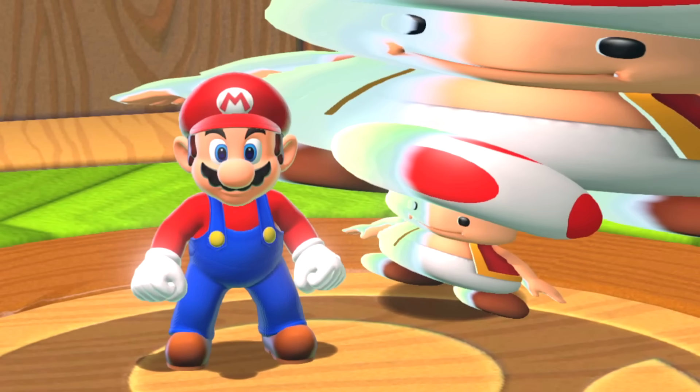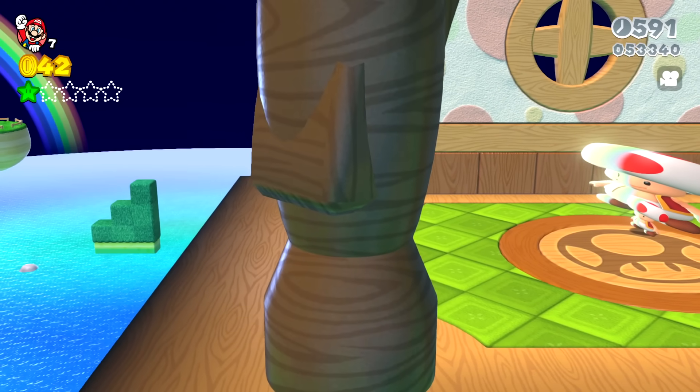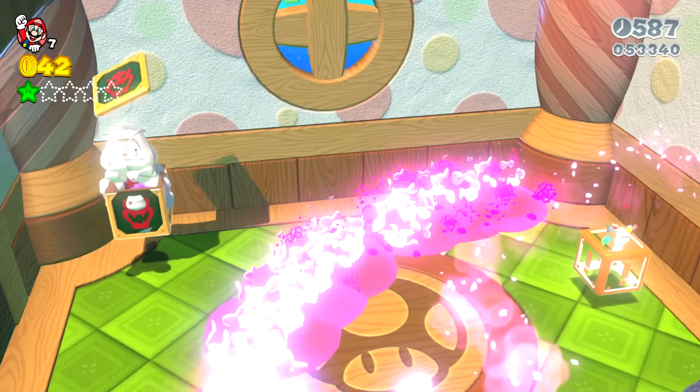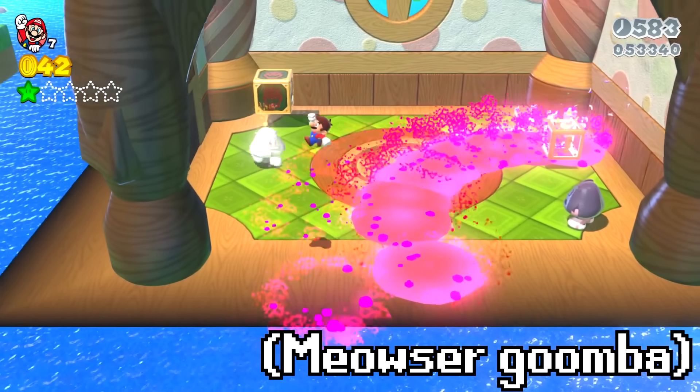Welcome, Mario! Make sure to take the door on the left! Mario follows the advice and tries to take the door on the left. Suddenly we hear Meowser spawn, and there's a Goomba in the corner spitting out fire, just like Meowser.